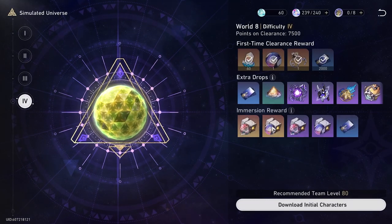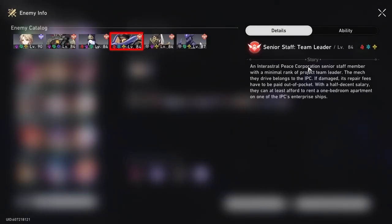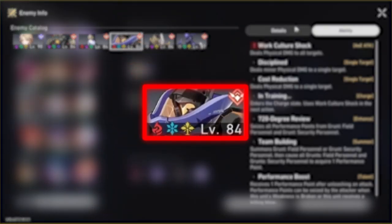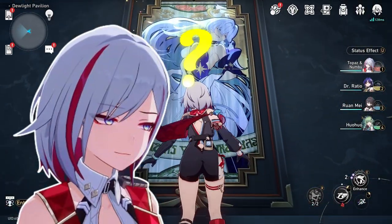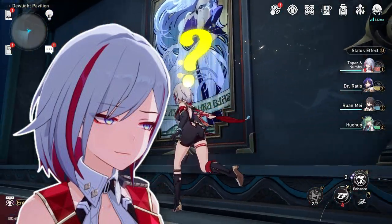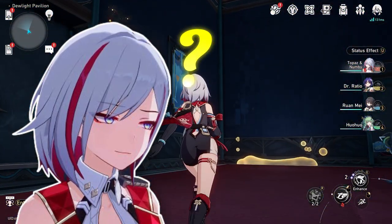For Aventurine, take him into Simulated Universe World 8 and let him land the last hit on the boss Senior Staff Team Leader in the 4th or 8th domain. The 'Lady in Gold' achievement seems to be bugged right now — it most likely refers to the framed picture of Robin right here. In case it's not, I'll give a detailed explanation in the pinned comment once it works.